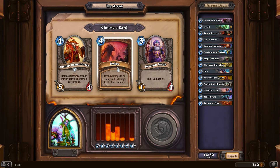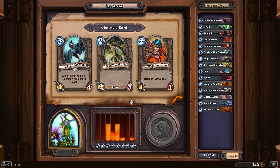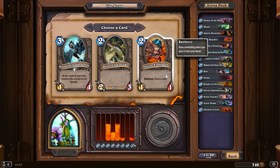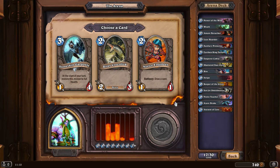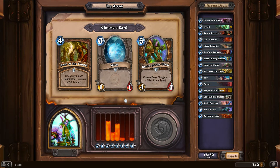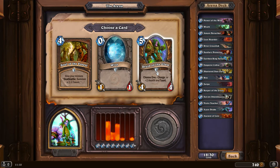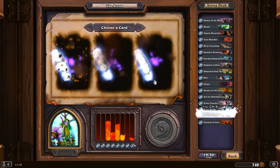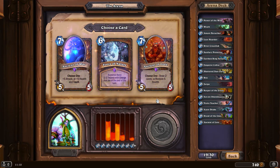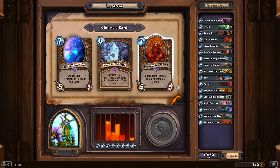A Swipe of course - yeah, why not. Stoneskin Gargoyle, River Crocolisk, Novice Engineer - all of these are pretty good honestly. I do like to have board presence so I'll go with the River Crocolisk. Give your minions deathrattle: summon two 2/3 Ants - pretty good. A Wisp - nope. But Druid of the Claw, like a staple, a very important card.